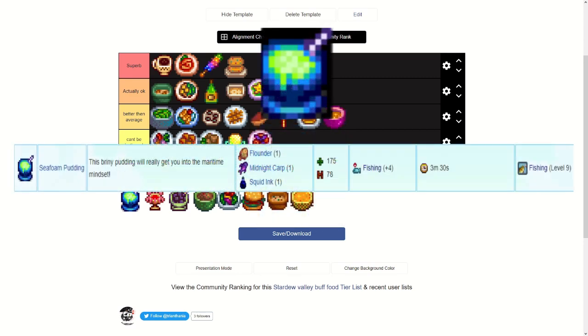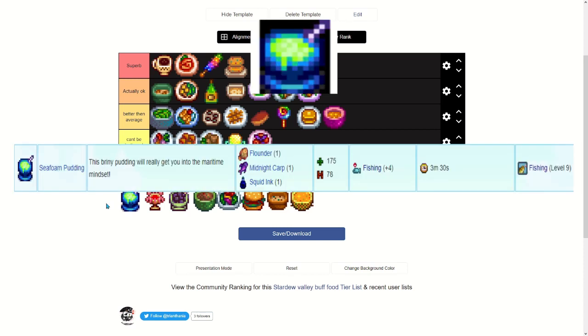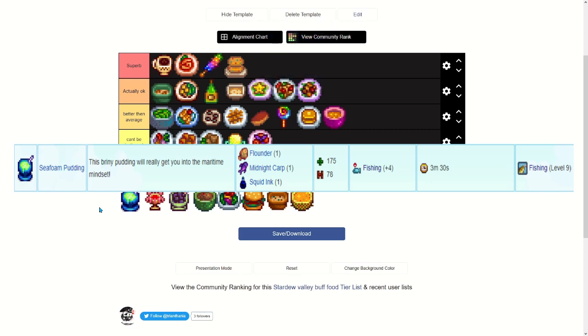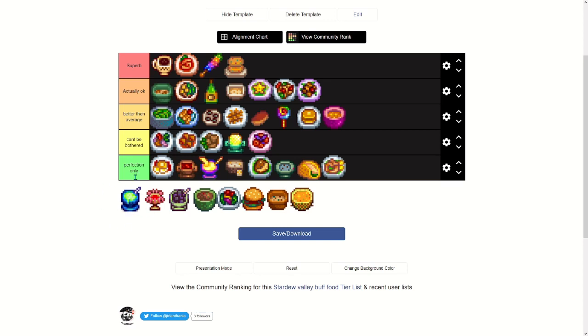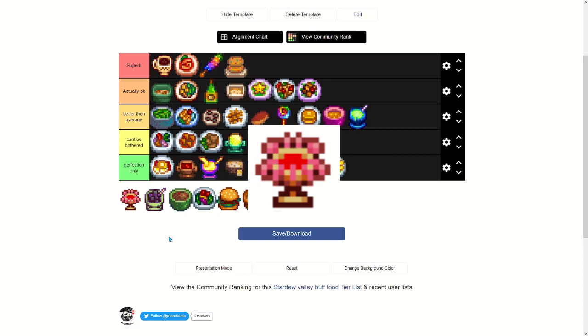Seafoam Pudding is unlocked at fishing level nine and needs a flounder, a midnight carp, and squid ink — some of which are really rare. It only lasts three minutes and 30 seconds, but it gives the best fishing buff out of any food item in the game. For that reason I'll put it at better than average. It would have been can't be bothered if it was only plus two or plus three fishing, but since it's the highest, better than average it is.